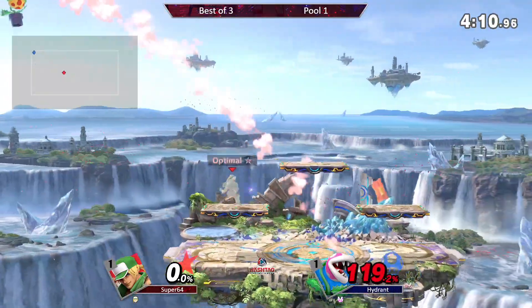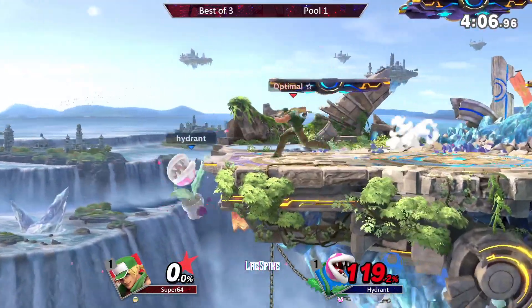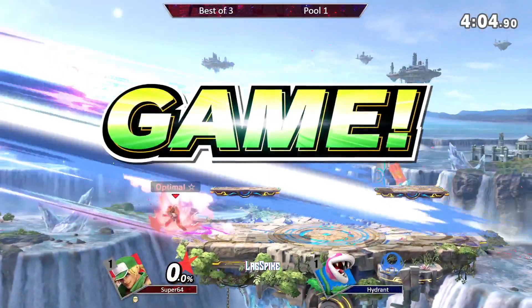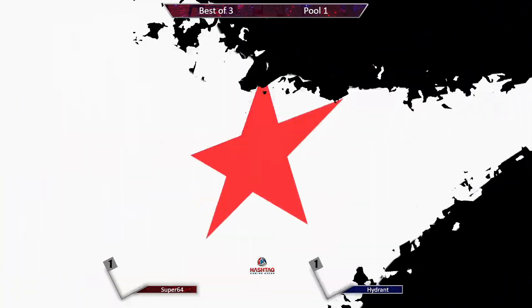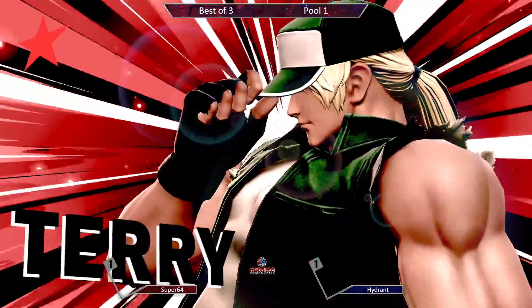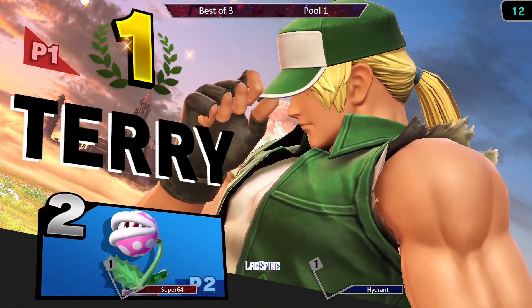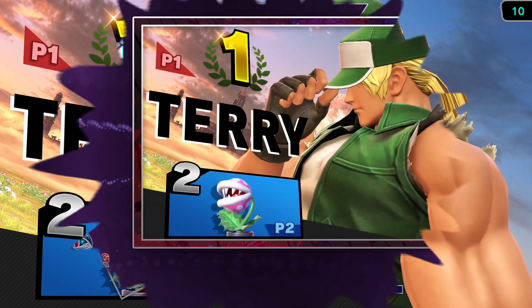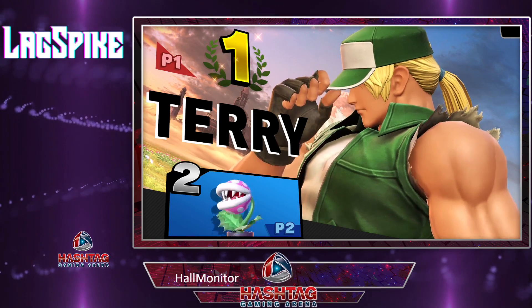It's going to take some careful and calculated play from Hydrant to come back from this. Super is not going to give him any time to think about anything. One is trying to get the trade here but a charged burning knuckle — and that's going to do it for our first set ladies and gentlemen. Fair play to both players here.